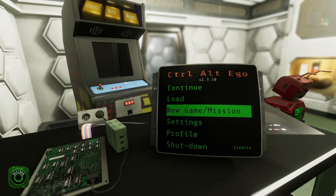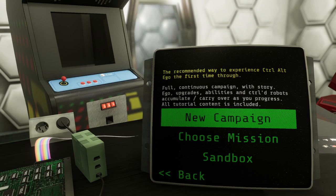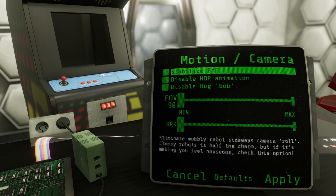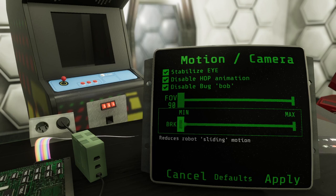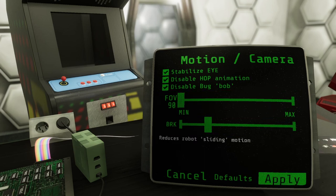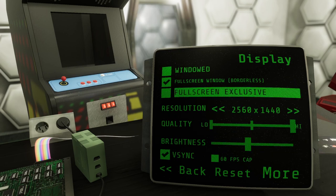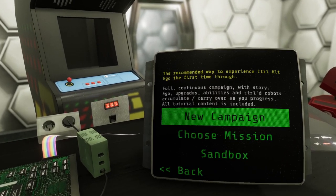In terms of how I'm going to play it, we'll figure out a comfort zone. But if you're not familiar with this game, strap in — it's an interesting one. Let me see if I've got all the accessibility stuff sorted. Stabilize camera, eliminate wobbly robot sideways roll, disable hop animation, disable bug bob — stops controlled bugs from bobbing gently up and down. I'm going to turn a couple of these off. Reduce robot sliding motion — I'll do a little bit. Adjust the camera field of view. I'll leave that on for now.